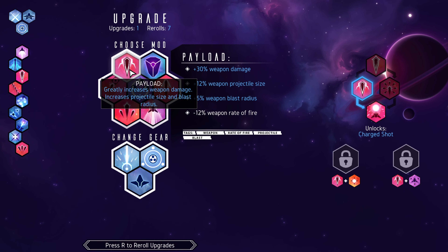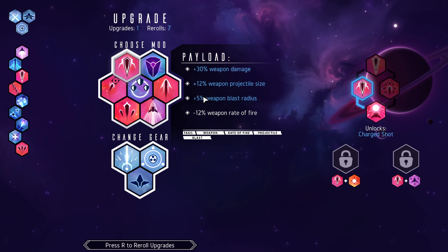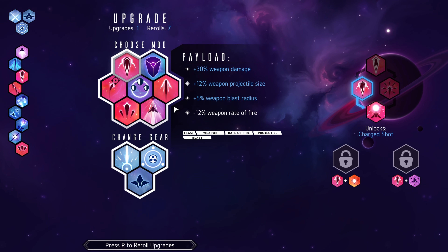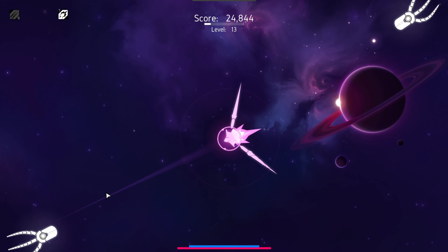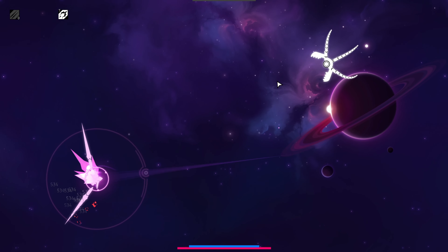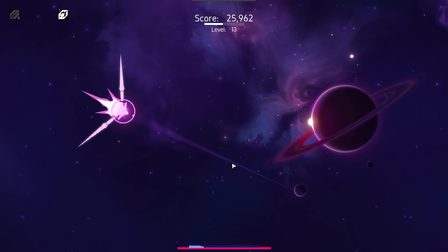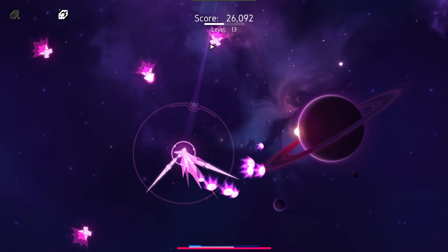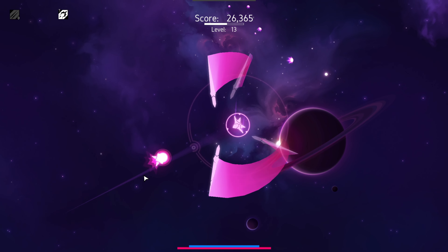What do we want here? Payload, weapon damage, projectile size, weapon blast damage — sure. Less rate of fire, but more damage in general and bigger payload size. I don't know if that necessarily makes my swords bigger — they seem a little bit bigger. Thank God for that automatic teleport to the other side and swing ability. That was kind of nice — it just swings for me.